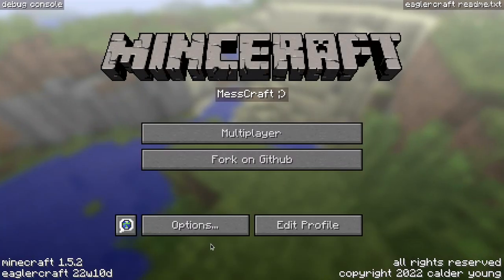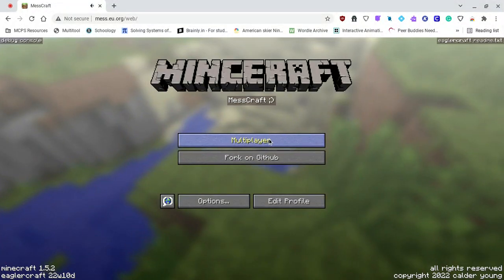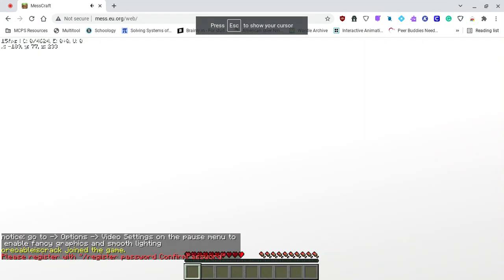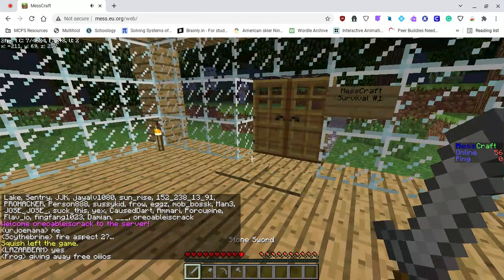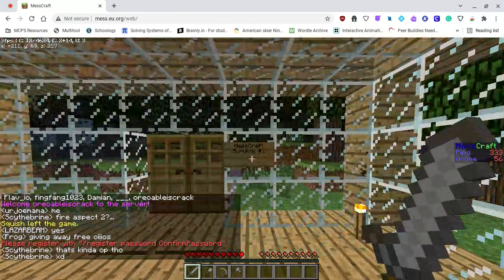There's a bunch of skins and it looks just like Minecraft. You press multiplayer and I added a bunch of servers, but you should just do Mcscraft Survival number one because that's the only thing that works.